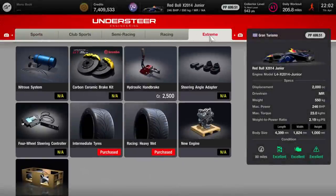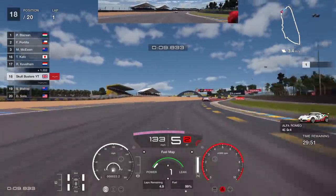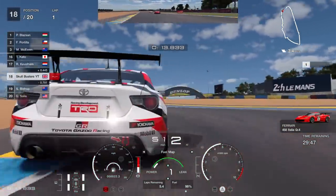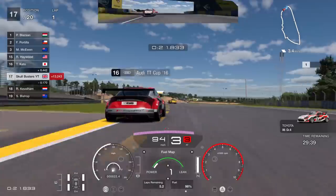Head over to the tuning shop, go to Extreme, and purchase intermediate tires and heavy rain tires just in case it rains, because it does rain on the circuit. Make sure you go very aggressive and put your fuel mapping on 1.